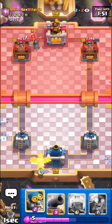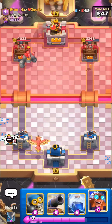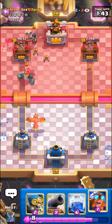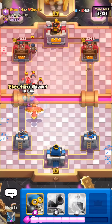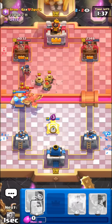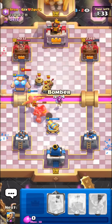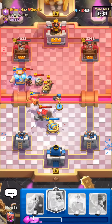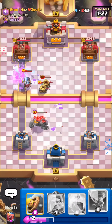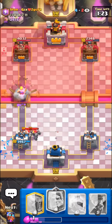I'll go for the phoenix in the back, I don't think he has too many air counters — probably only zappies and flying machine. He kind of has to save his zappies for the e-giant. We kind of have to go for the defensive e-giant here just to kill the night witch. We should be okay — gonna cannon. Oh no, we could be in a bit of trouble, zappies are gonna wreck us. I'll go for the bomber, try to snipe them down. Not too bad, I'm just gonna barb bro all of this away. Perfect defense.